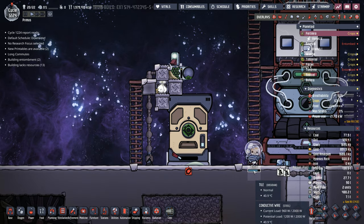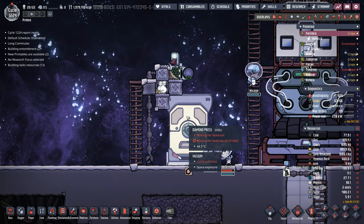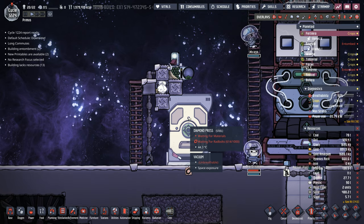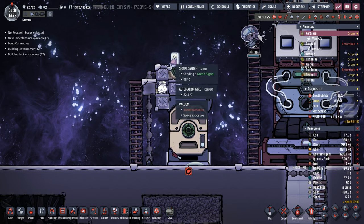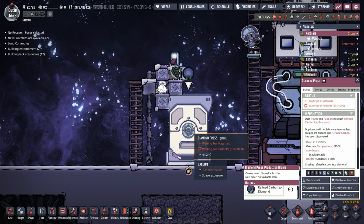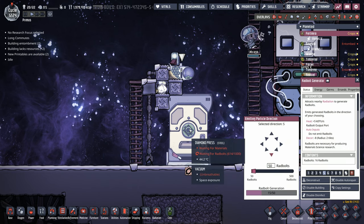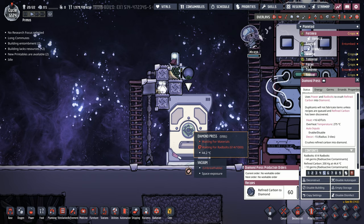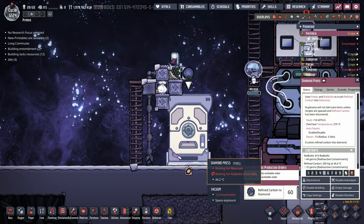While the dupes continue to build, I wanted to show you an addition I made — I think it was in the background of last episode. We now have ye olde diamond press, set up beautifully under this rad bolt generator which is collecting 222 rad bolts per cycle. The rad bolt generator, as soon as it gets 50 rad bolts, shoots them into the diamond press, and the dupe comes over and makes diamond out of refined carbon.